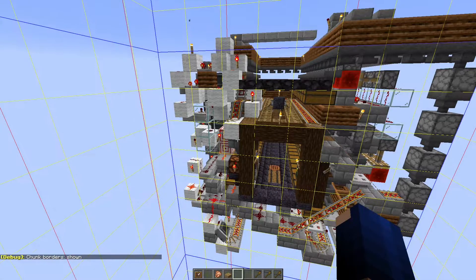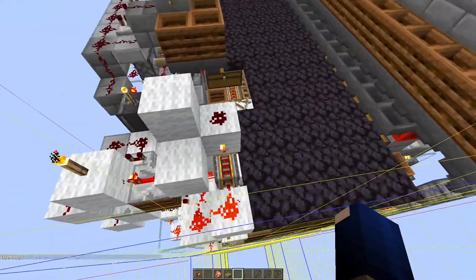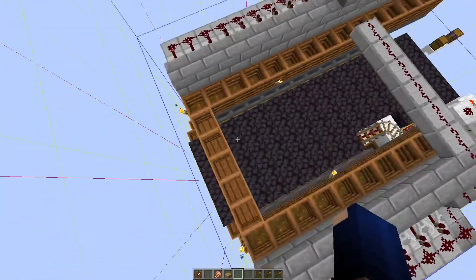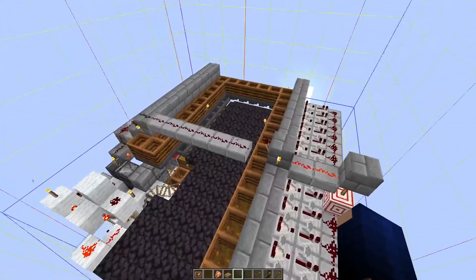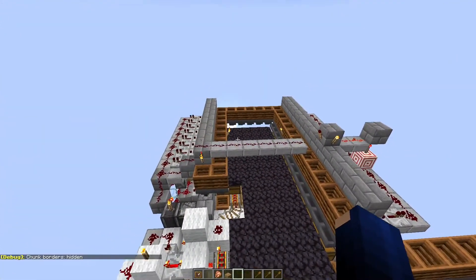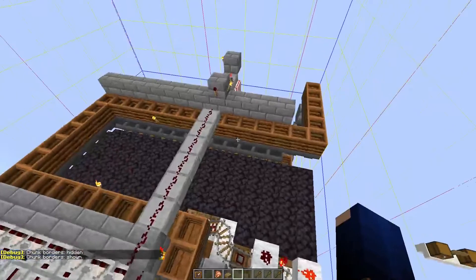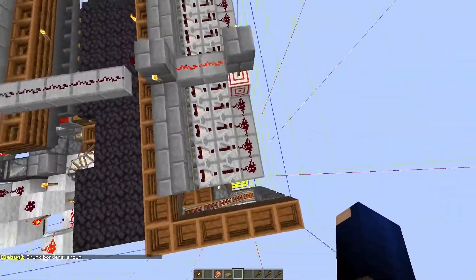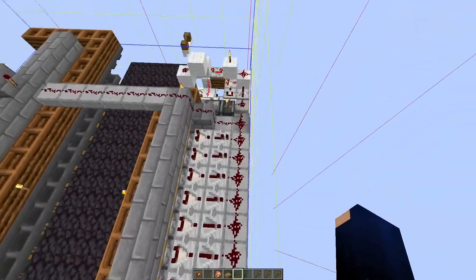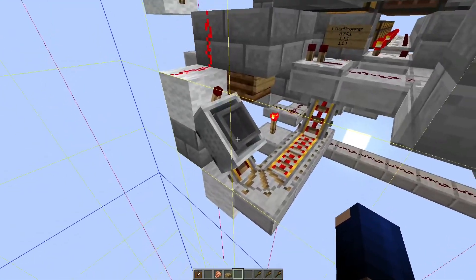Let's also look at some of the building tricks I can share. It's a one-chunk build, which means it has a 16 by 16 footprint — that is mandatory. So this system needs to be built inside one chunk. If you press F3 and G you'll see the chunk borders of the game, and the system needs to be placed in the world so it exactly fits into this area. When building the system, a small tip is to place the hopper minecart last.